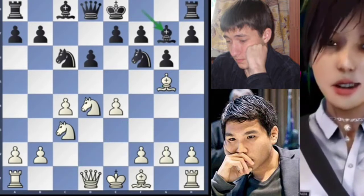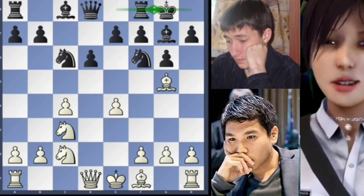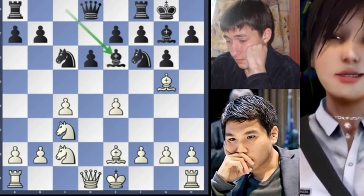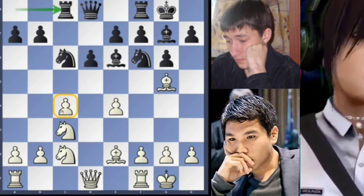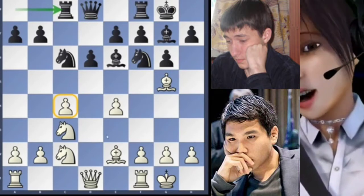Now bishop fianchetto and knight back to c2. Short castle for black, Be2, Be6 and now short castle for white. Rc8 indirectly attacking a second time one of the two pawns creating the bind.